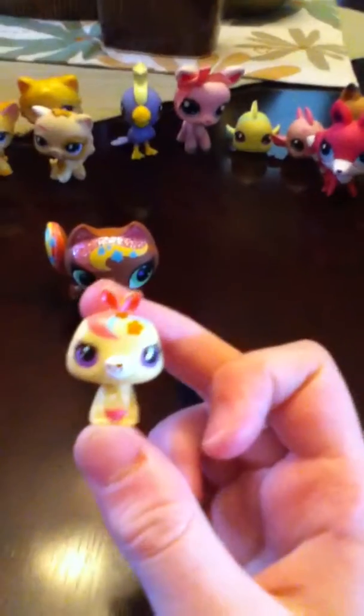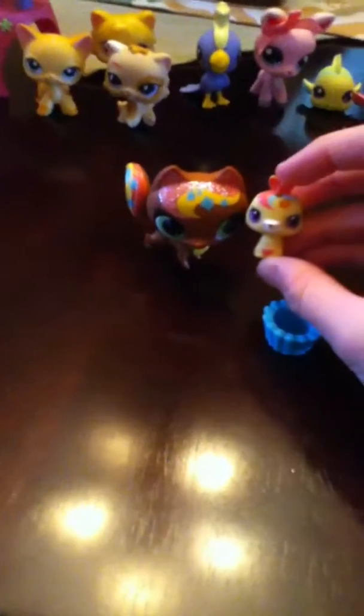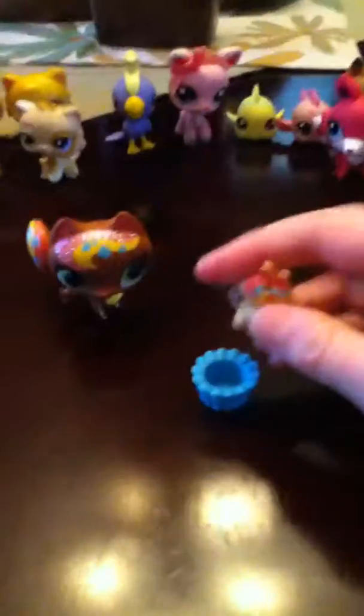Here are the fish that go with my little kittens. And here's the kangaroo that came with this cat — they're called the Sweetest Littlest Pet Shops, one of the newer kinds. This kangaroo came with it; it has similarities because of the bangs and flowers on its head. It goes in this cupcake.